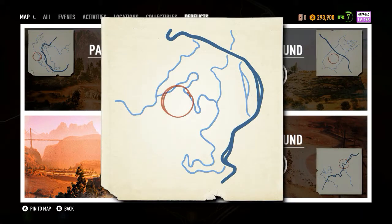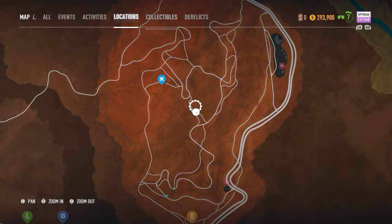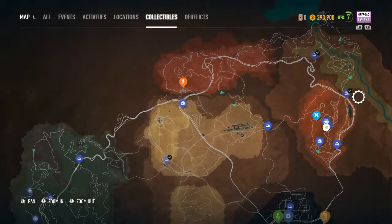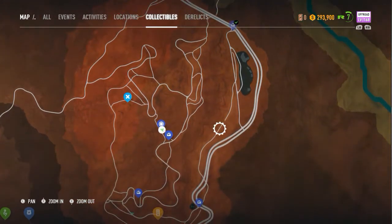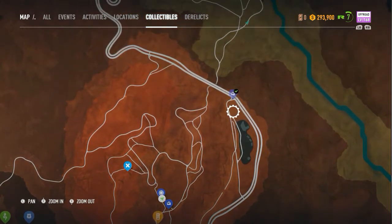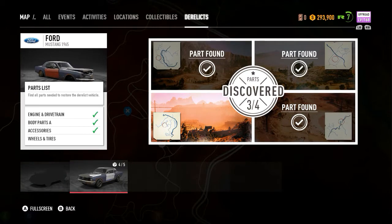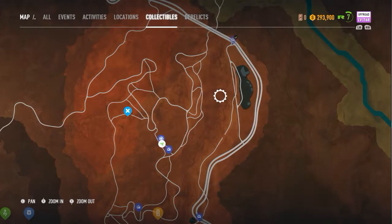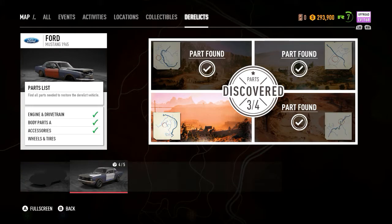Now we're on to the last actual derelict component. It's pretty easy to find based off the motorway — the motorway shape gives it away. It's got this double road area that slims down, and combined with another road here, you can tell based on those two things where the general location is.